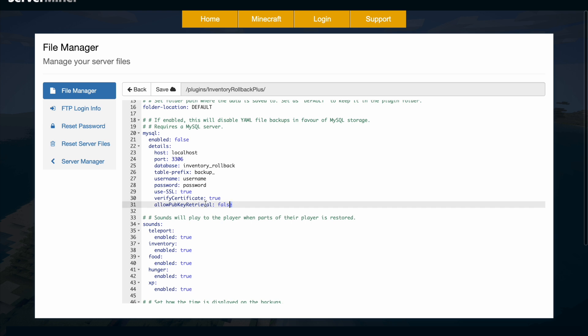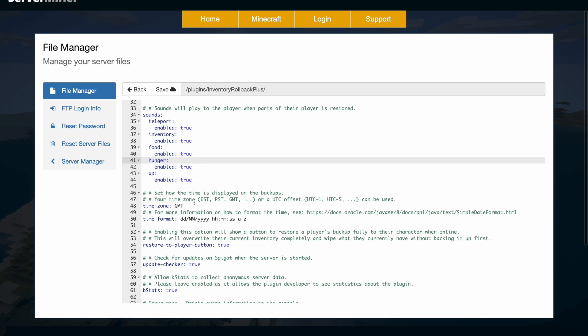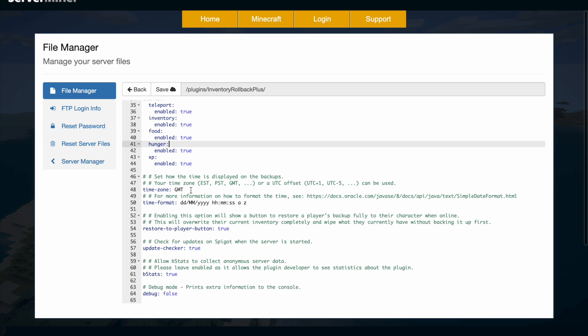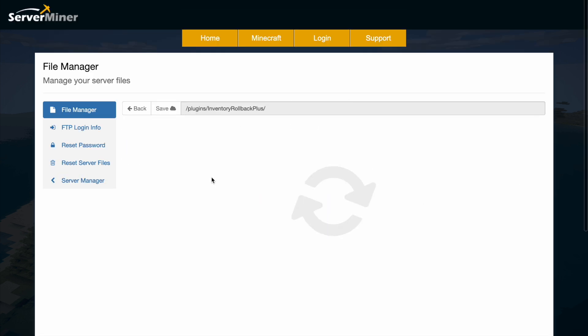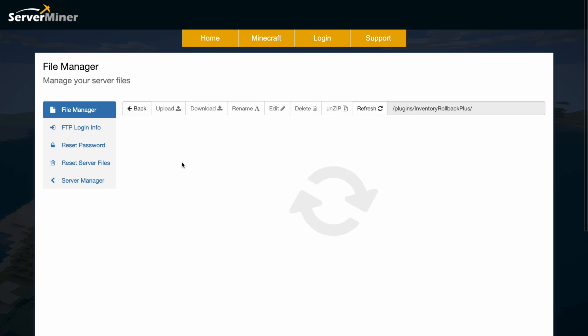You can even have a MySQL database save all this data if you want. Down here there are various sounds that will play when certain things get restored, so a player will know it's been fixed. There's also time zone and time format options you can change, and then there are messages — those just pop up in chat so you don't really need to change them.